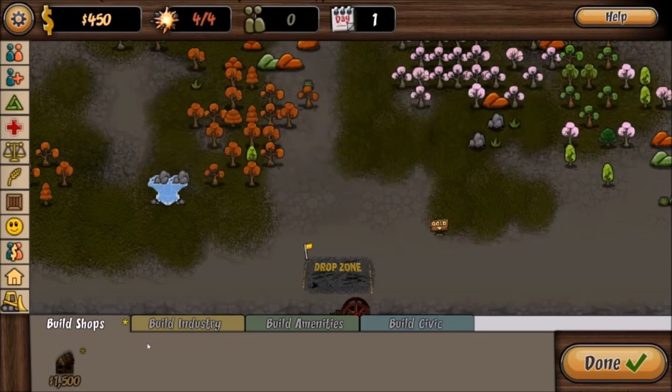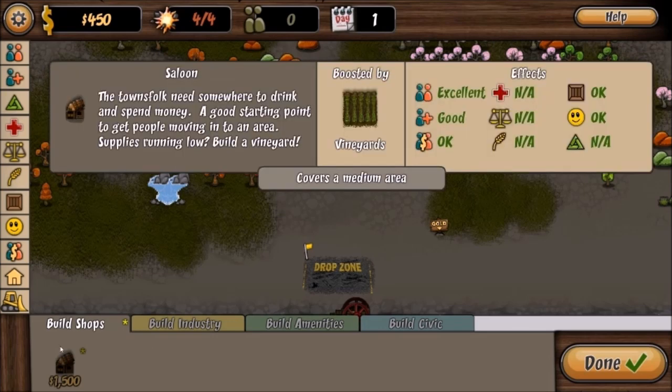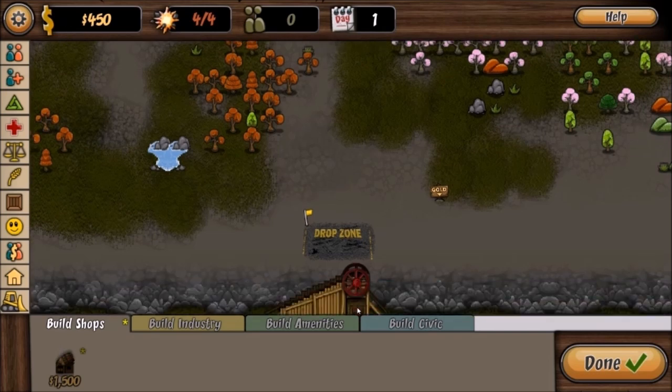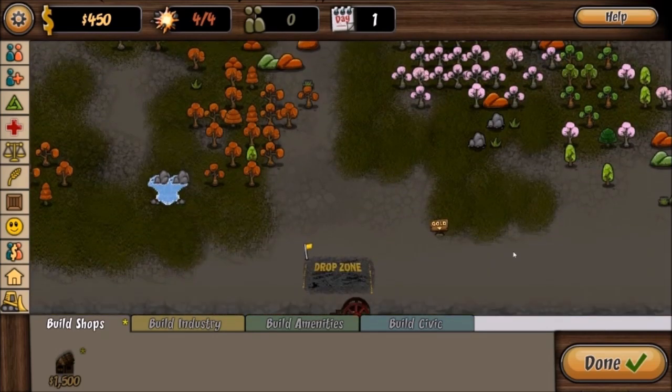There's $1,500 for that. Build industry, build entities, build civic. Did I not... should I not have created all that stuff maybe? How do I actually get them out to mine gold and make money?